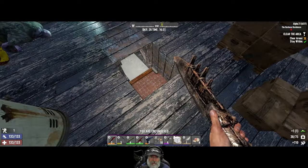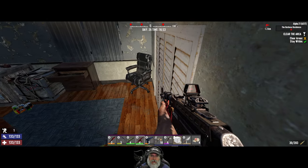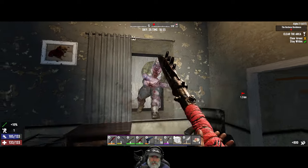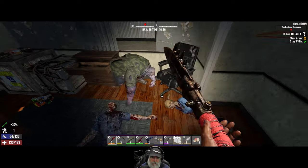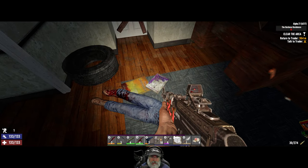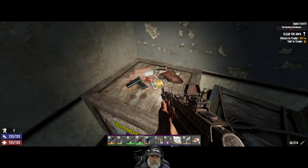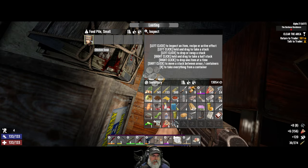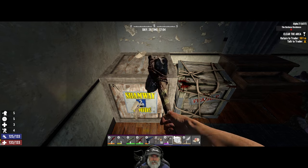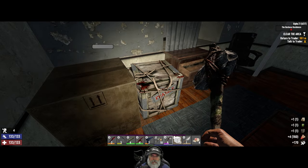It seems like we've read a lot of medical magazines in this playthrough so far. Not a bad thing, just seems like more of those than anything else. And then we are finished. Check the books — I already know what it is. Ammo pile — nice! Always happy to get steel arrowheads.